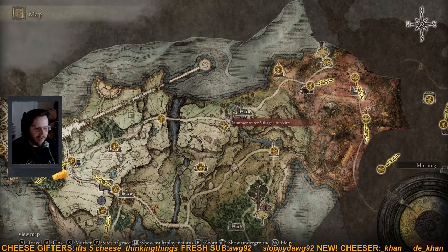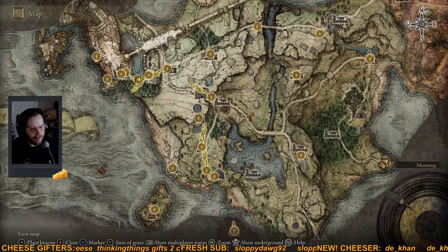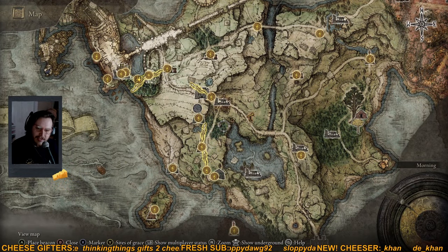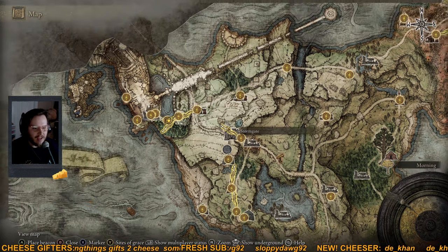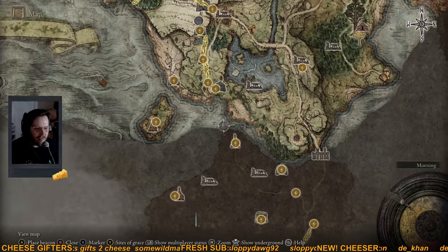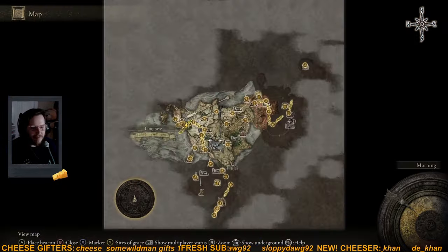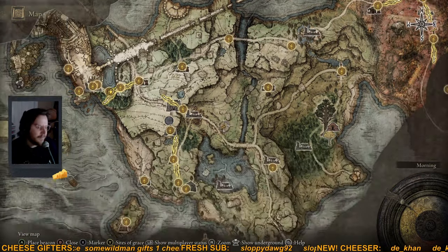Just walk in a direction — you will find all kinds of fun stuff. If you see ruins, go explore. If you see something that looks interesting, check it out, because there's a lot of cool stuff you can just happen upon. Typically each little cave or ruin area where you fight a mini-boss will give you some sort of reward that's worth your time. I haven't found one that was a waste of my time yet.